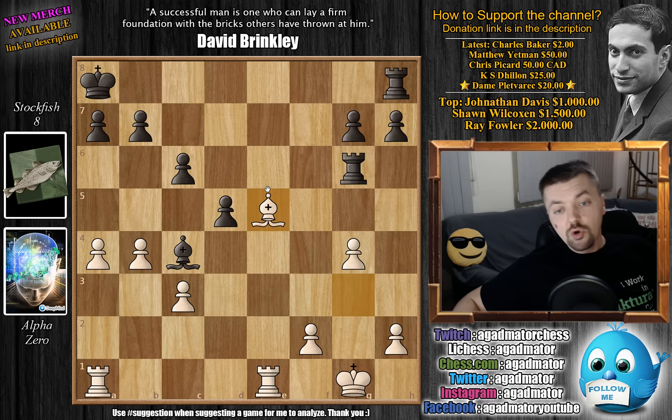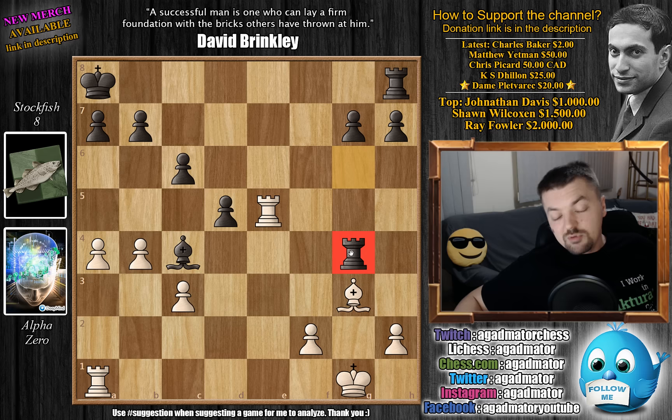But now first we have Rook captures on e5, and now comes Rook captures on g4. White did not allow this capturing on g4 to come with check. So White recaptured back the pawn, but Black now captured the g4 pawn and Black is still up a pawn. You might think: what is Alpha doing here? Stockfish is still up a pawn, and it's an opposite-color bishop endgame. So how is Alpha to proceed?